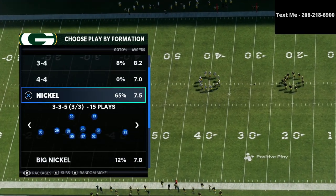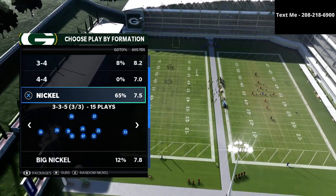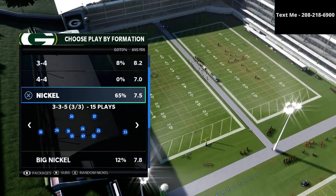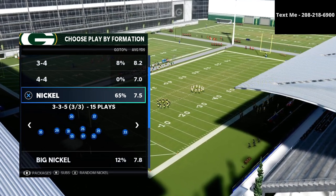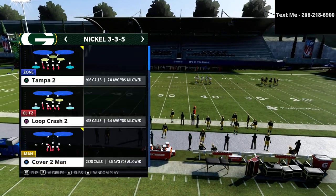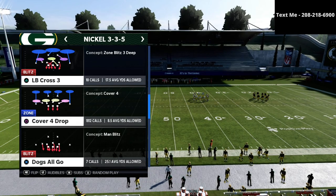Depending on where the wide side of the field is — if you look at the defense, you'll notice the slot corner is on the left side of the 3-3-5. We're set up to play really good defense when the wide side of the field is to the left. If the wide side is to the right, we would flip the defense. I'll show you what I mean once we get on the field.